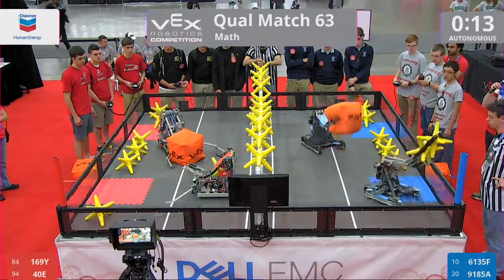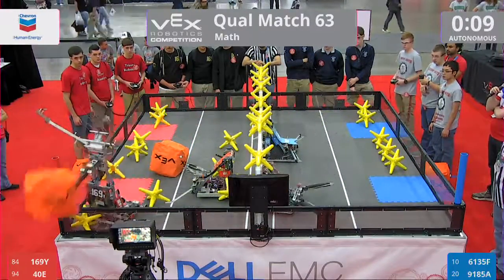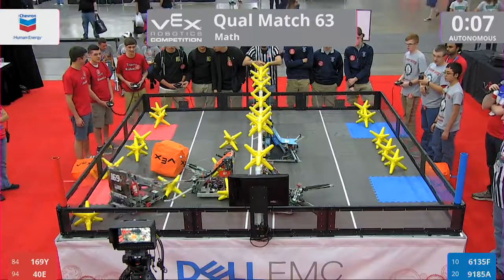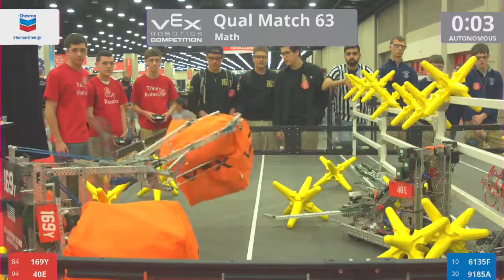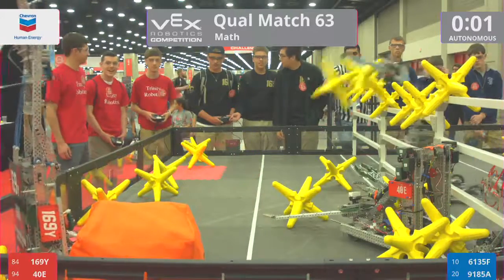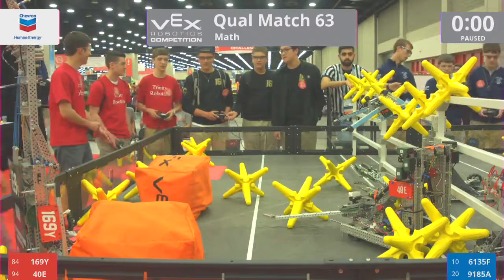Here we go in the autonomous portion — 169. They snap that claw down, pick up that cube, and toss it out of the field. That's going to go right back on the field. Looks like this one might go out of the field too, and that one goes off-field. That's going to be placed. Bull Alliance wins autonomous.